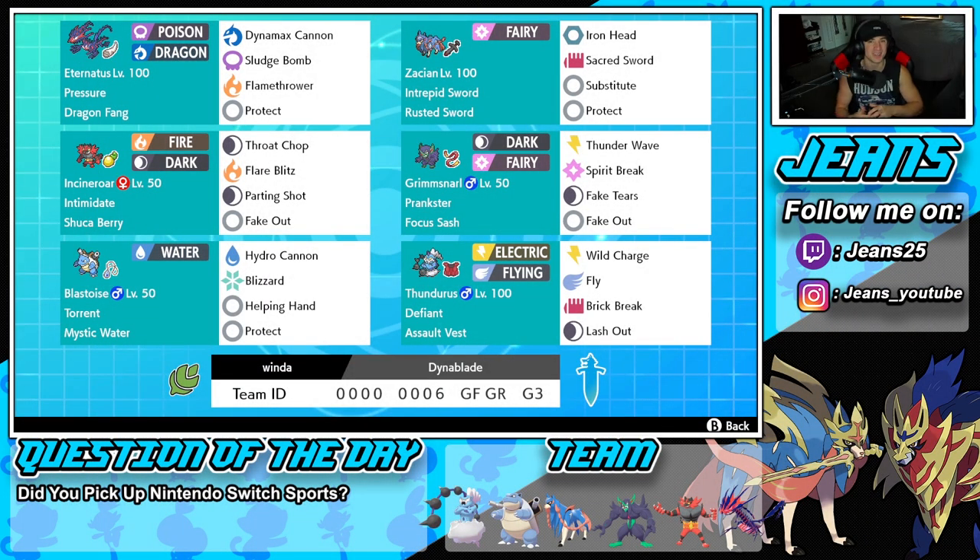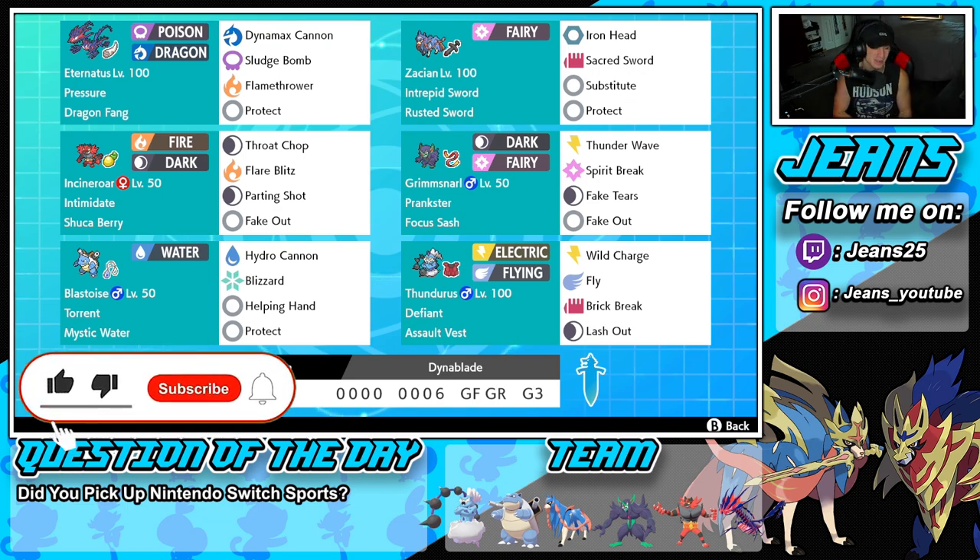What's going on YouTube, Jeans here. Hope you guys are having a wonderful day. Today we are back yet again bringing more competitive ranked double battles for Pokemon Sword and Pokemon Shield. In today's video we're hopping back into the brand new season with an Eternatus and Zacian Series 12 team. If you enjoy the content, make sure you support me by leaving a like on today's video.